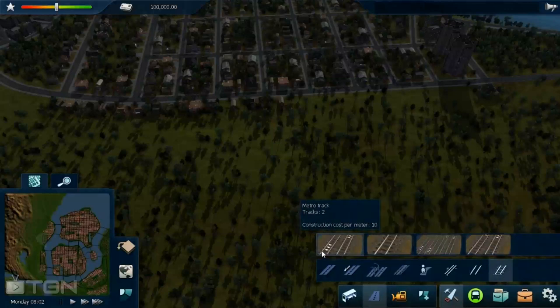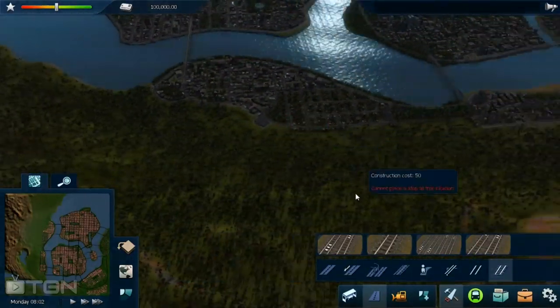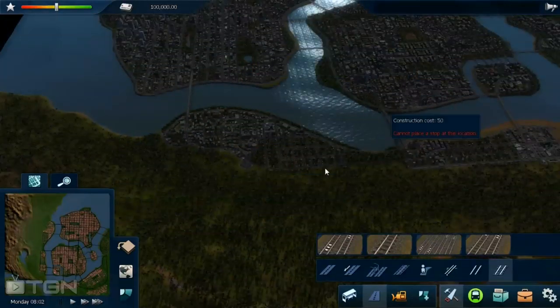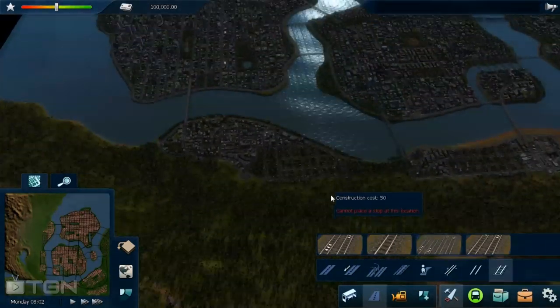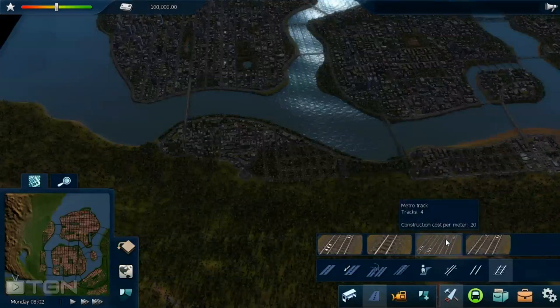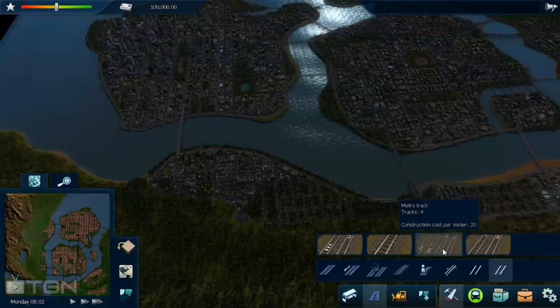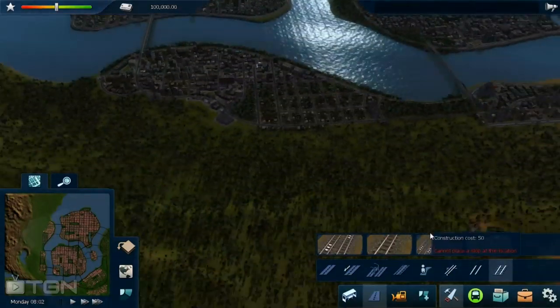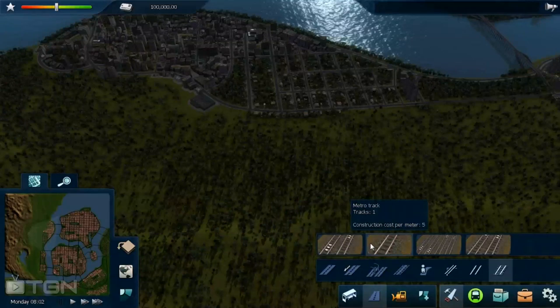To start off our metro, we're going to lay down a little bit of track. You have some choices: the two-track, the one-track, the four-track, and another two-track which looks the same as the first two-track. The one-track means one train running around in a circle. The two-track means one train going one way and another going the other way. The four-track allows for two trains in opposite directions and an additional tram set — but you will almost never want trams on your metro tracks. The one-track and two-track are the useful options.